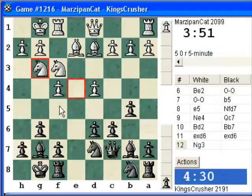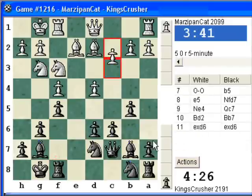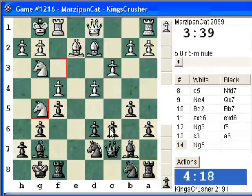Now f5 here would seem to be nice, to stop the f pawn blocking this bishop, I'll play f5. I'm trying for positional advantages — maybe a6 and c5, or c5 straight away. C5 straight away drops the b5 pawn, so I think this is more cautious: a6 and then c5.